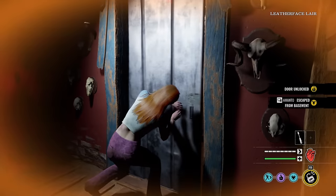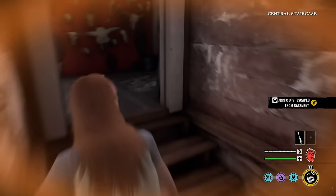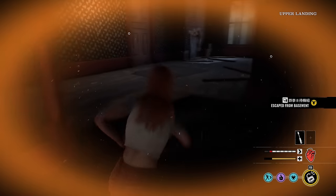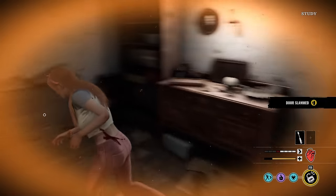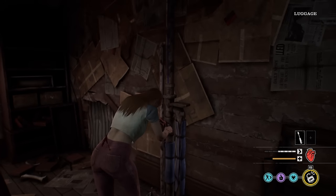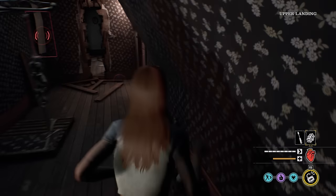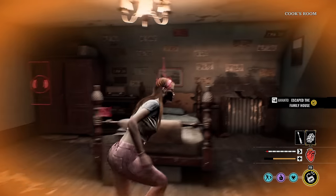This door has already been halfway picked — is there a killer up here? Who are we going up against? A cook and a Hitchhiker. There's the cook — I'm running upstairs, probably a bad idea. I'm going to slam you. Let's go ahead and see if the fuse box is in here. It's not. Give me one of these, thank you very much. Let's go check over here really quick — close this door.